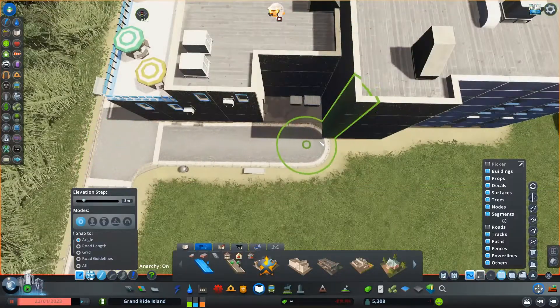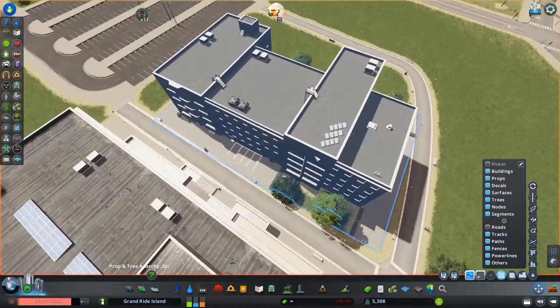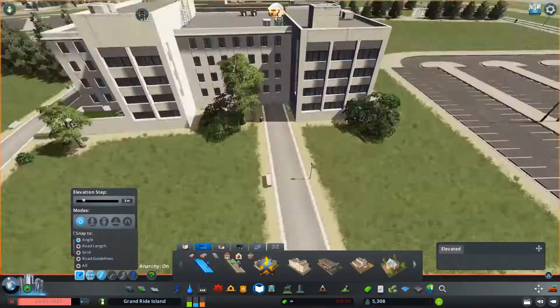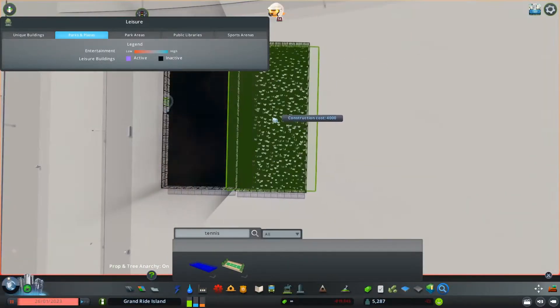I basically used the Move It mod to clip the ends of the university paths into the door frames so that it looked like the path led straight into the door. Most of these doors are entirely aesthetic, so this doesn't really have a functional purpose, but I thought it would just look kind of nice — that's why I did it.